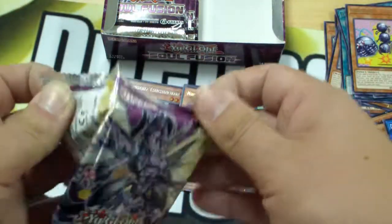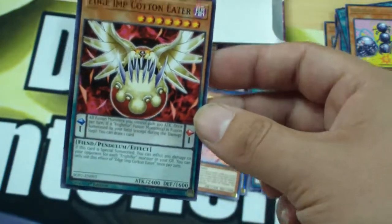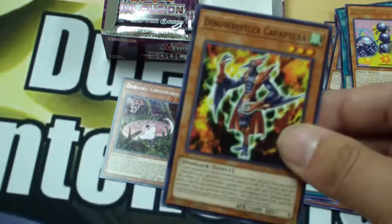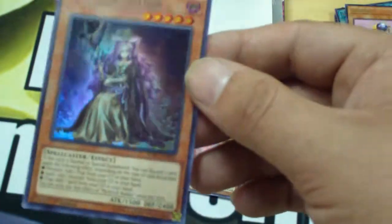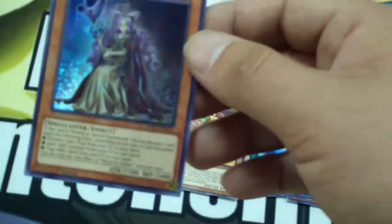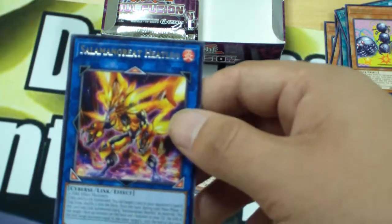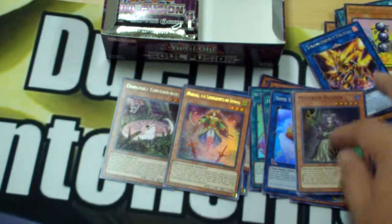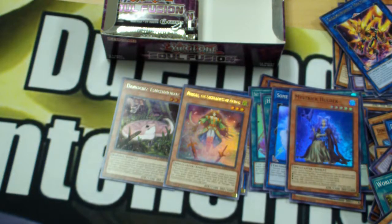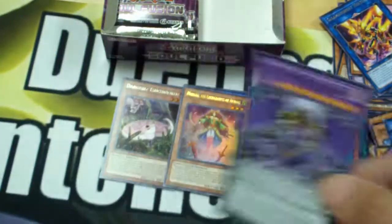Last pack for the first side. Edge Imp Cotton Eater. We got Frightfur Patchwork for Pendulum Monsters — I could live with that. Dino Wrestler Kaptora. Rise of the Salamangreat. Mystik Wok. No idea what that is, but we got it. Rare Salamangreat — Heat Leo! That's Soulburner's Ace Monster. Despite my aggressions toward Soulburner. Gravekeeper's Clutch again. Predaplant Fusion. Salamangreat Sanctuary. And Purple Armageddon. Halfway through my first box opening ever — let's get into the second side.